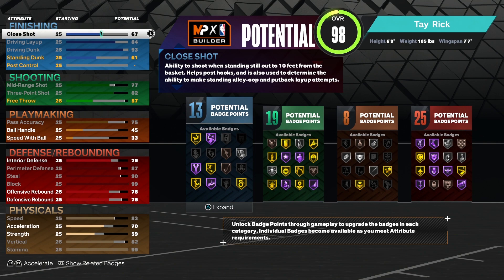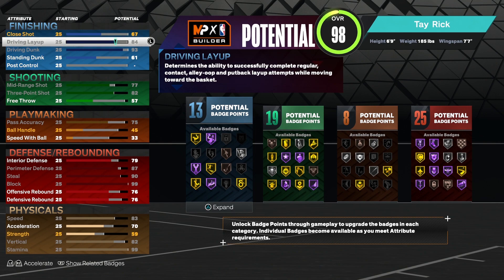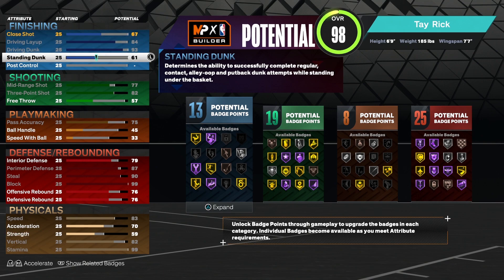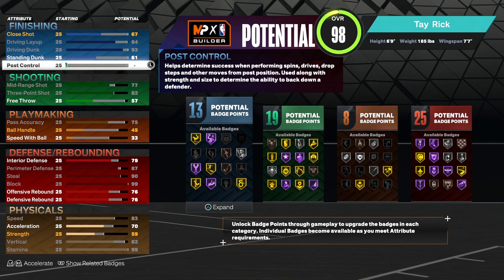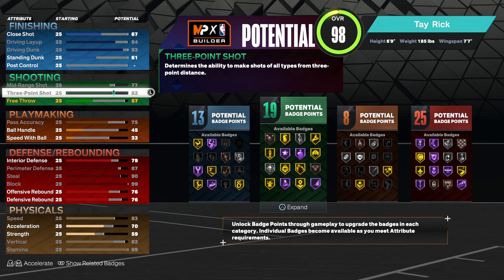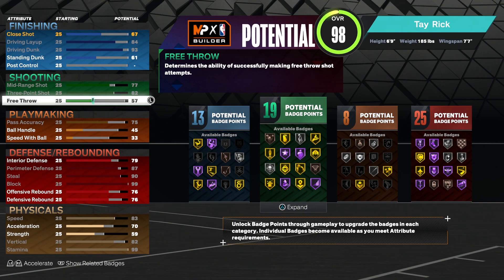The first attribute is going to be 67 close shot. The next one is driving layup 84. The next one is driving dunk 93. Standing dunk 61. Post control 25. For shooting, we're going to go mid-range 77, three-point 82, and free throw 57.